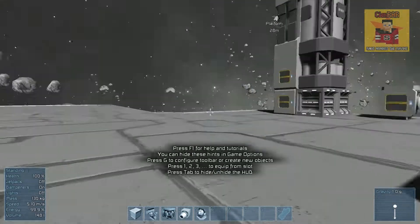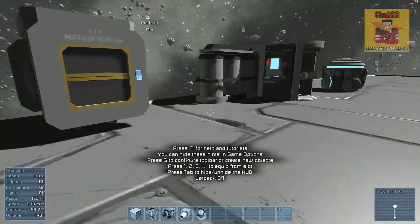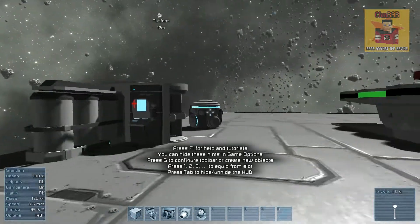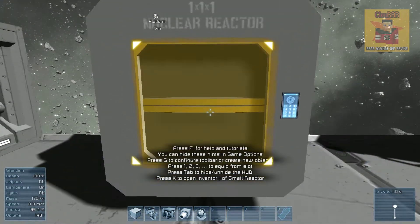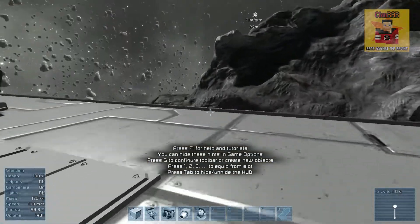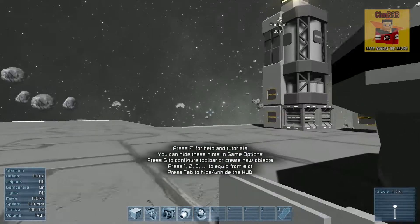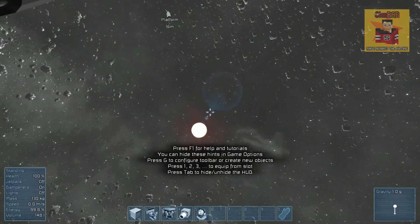Now we're in game and I'm just going to explain the basics of what everything does. We have the nuclear reactor — everything needs an energy source, and nuclear reactors provide that. But unlike creative mode, you need to power them with uranium ingots, and that will run out eventually. If we go to the cockpit and look at the bottom left, it will say fuel time: three days.